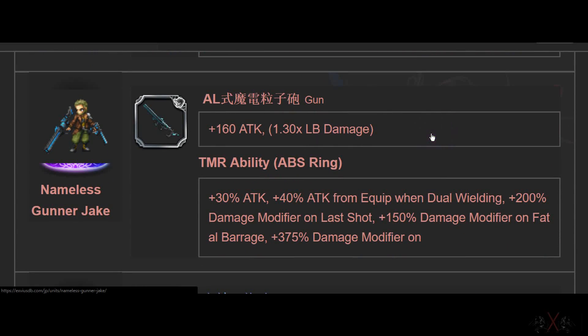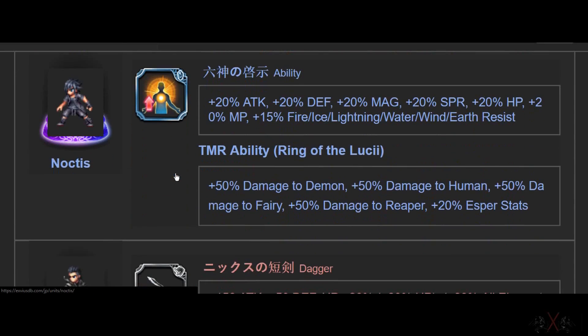Next is Nameless Gunner Jax. I've told you many times he is powerful. Felix just did a video on 1 billion damage. Look at this — he has the best gun with double hand and Limit Burst damage. In the future, Nameless Gunner Jax will be the best finisher in the game — just 1 billion damage, everything disappeared.